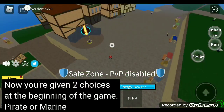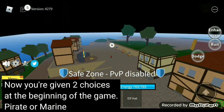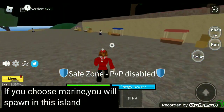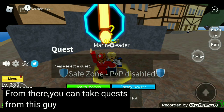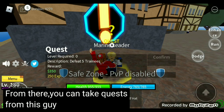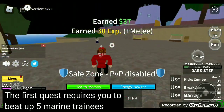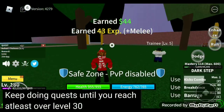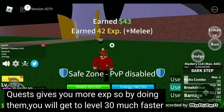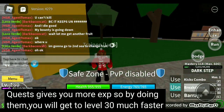You're given two choices at the beginning of the game: pirate or marine. If you choose marine, you will spawn on this island. From there you can take quests from this guy. The first quest requires you to beat up five marine trainees. Keep doing quests until you reach at least level 30, as quests give you more XP, so you will level up much faster.